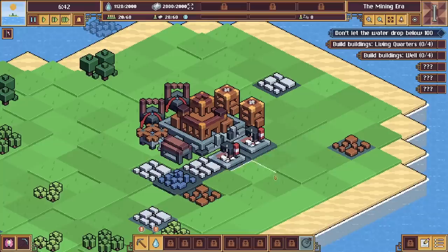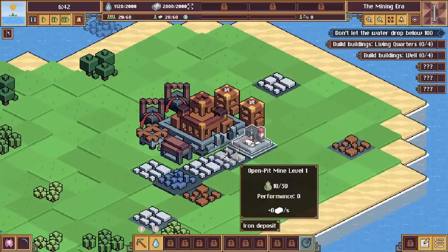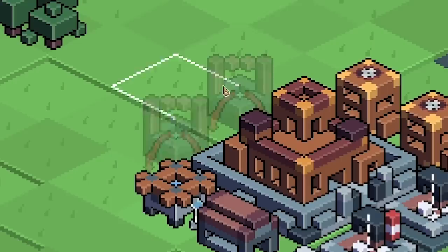This is telling us we currently have 60 jobs but we only have 20 people working. And speaking of jobs, can you see on these two — these are open mining pits. So they'll be getting us iron per second. There are also iron deposits, lead deposits, and copper deposits. You shove those on the deposit you want to mine to get the resource per second.